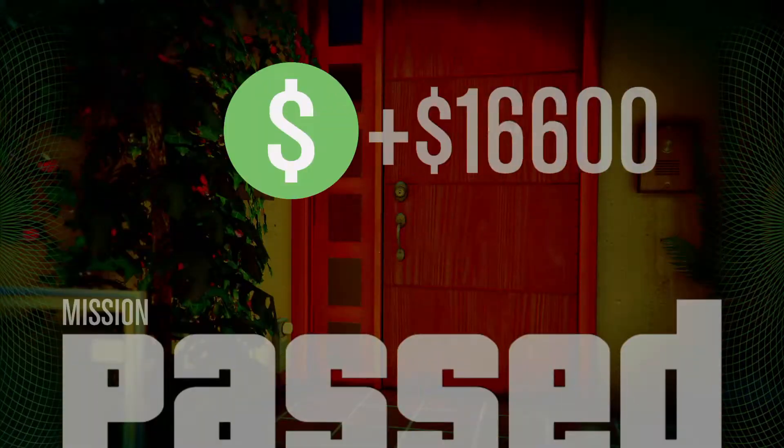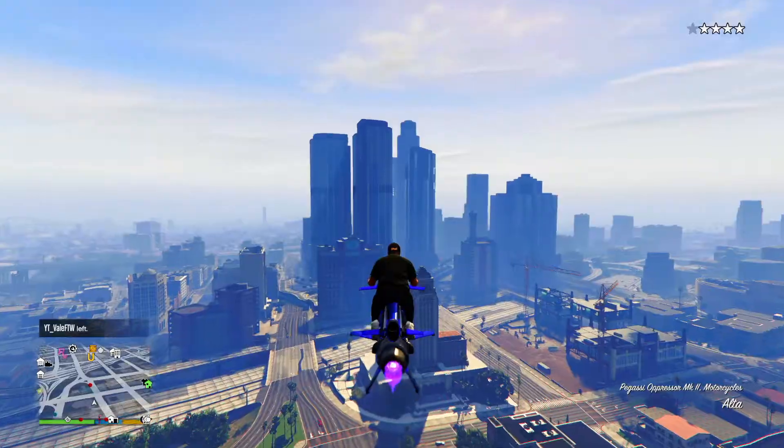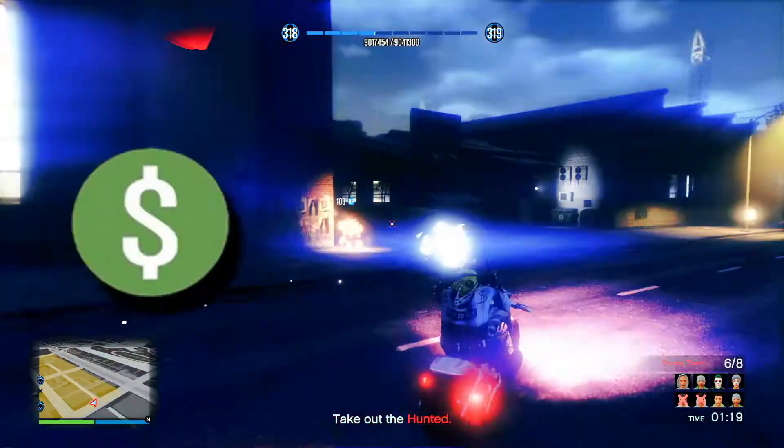These missions take about 20 minutes and you're guaranteed a hundred thousand dollars for completing any of these three. The fifth and final money making method is completing the new Halloween-themed adversary mode, Judgment Day, as it's also offering double cash and RP.